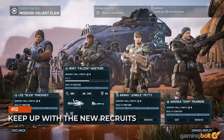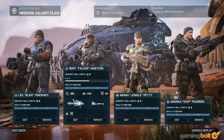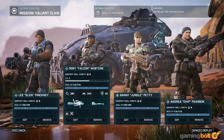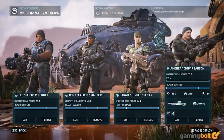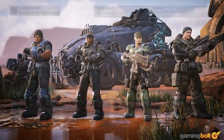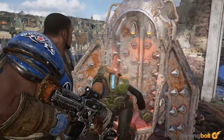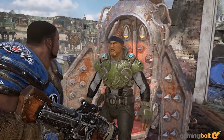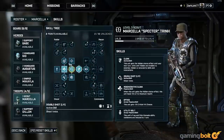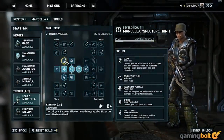Keep Up with the New Recruits. Recruits appear at your barracks between every mission, providing a quick and easy way to fill out your squad. They won't stick around forever, though — each will only be available for a certain number of missions. Recruits you rescue during missions will stick around longer than those you don't, so keep that in mind when making your selections. You'll get more slots for squadmates as you progress, but if you're at the max, you'll have to dismiss someone to recruit someone new. Choose wisely.